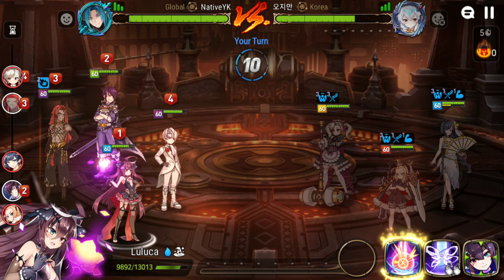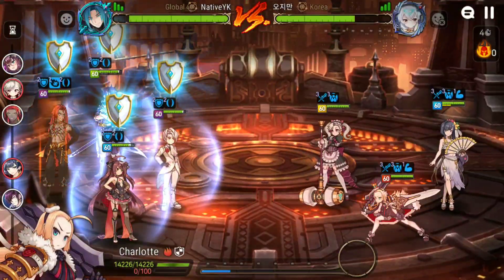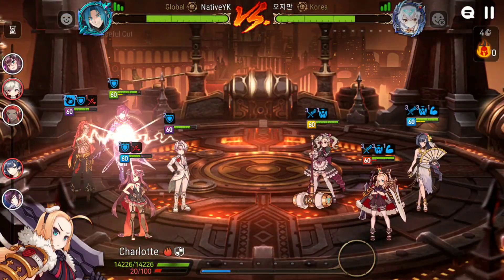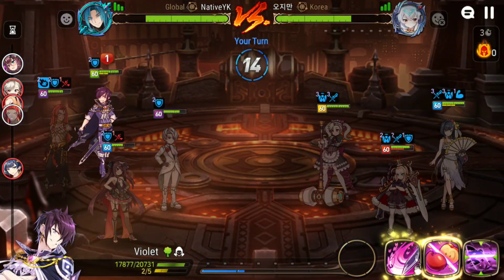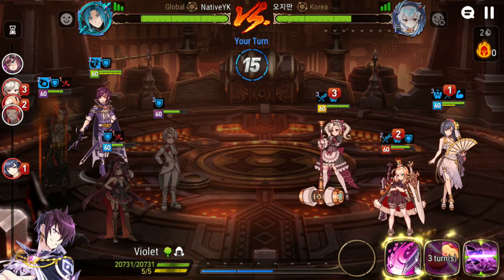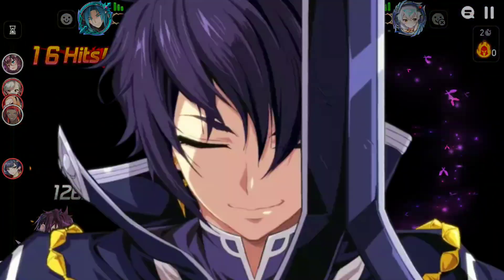Now here comes the fun part — Luduka. I kind of built her bruiser now to deal with Charlotte, because if Charlotte AoEs every turn, Luduka can actually AoE every turn as well and she gives quite a bit of survivability to the team. I'm not sure how tanky this SSB will be, but I don't really have a lot of AoE. Oh, that's squishy — this is almost Wyvern.